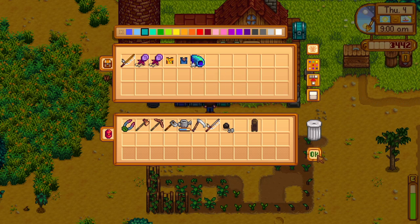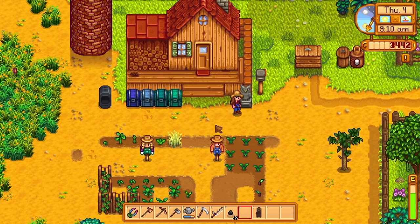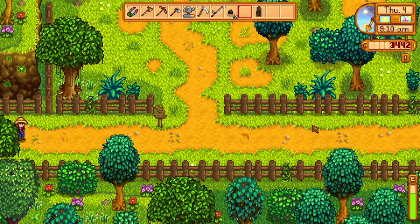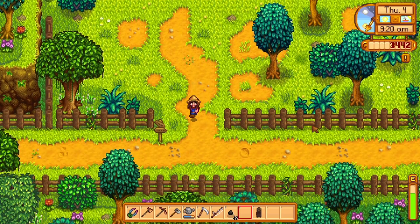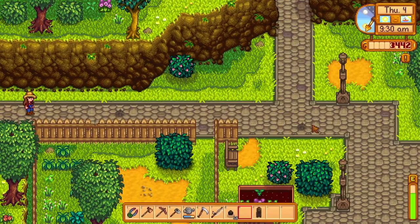Plan of attack is, as usual, to fish our lives away because I don't think we have anything better to do. But now we're actually going to be smart about it and listen to you guys - we are going to take the fish smoker with us. I know puffer fish and octopus are some of the special fish you have to catch for summer.